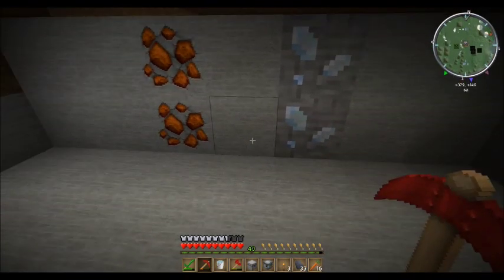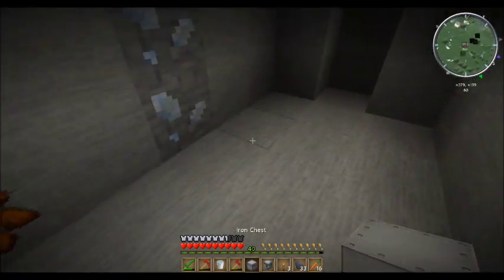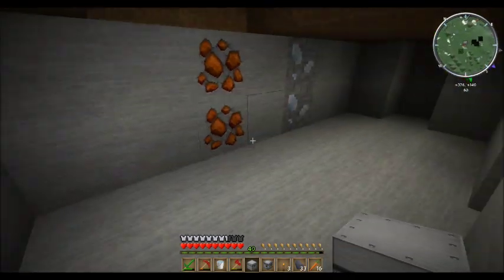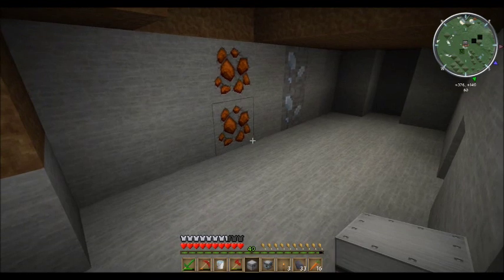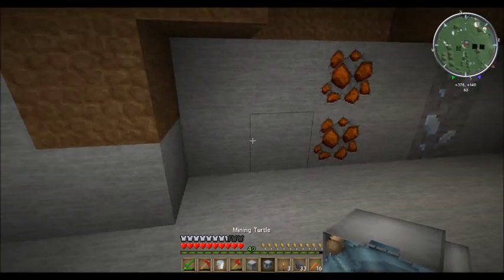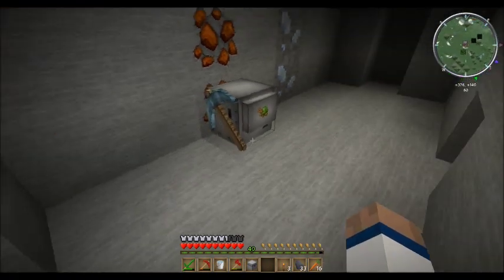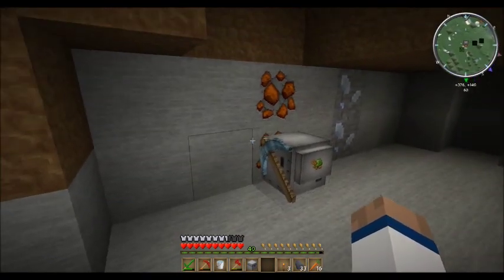Now, if you want to mine a little, I'm on level 60 here — normally I go to level 30 just to get more diamonds and stuff. But if you want to mine, just once again put the mining turtle down like so. Make sure the pickaxe is pointing to the front.